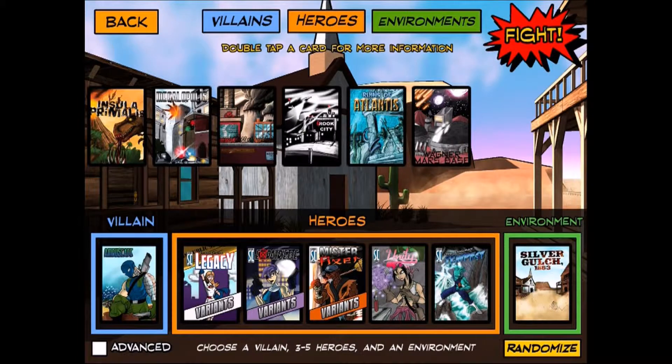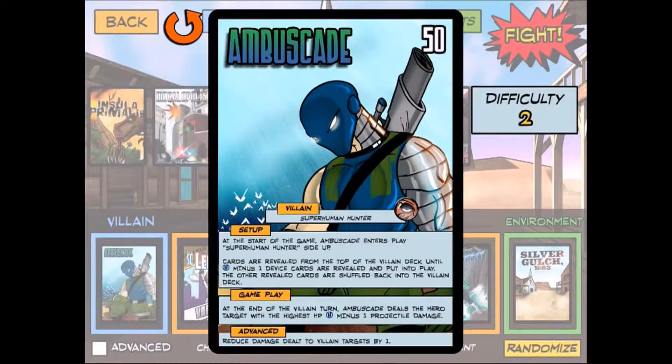Welcome to Zero Budget Geek and another episode of Sentinels of the Multiverse. This time we're taking on the villain Ambuscade, the superhuman hunter. At the start of the game he enters play superhuman hunter side up, reveals cards from the top of the villain deck, puts devices into play depending on player count, and at the end of his turn deals damage to the hero with the highest hit points.